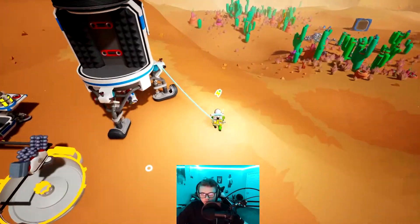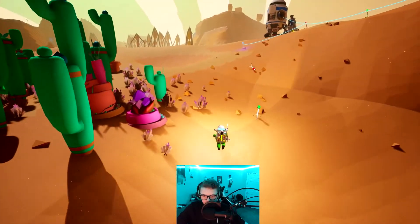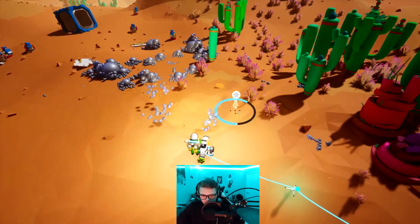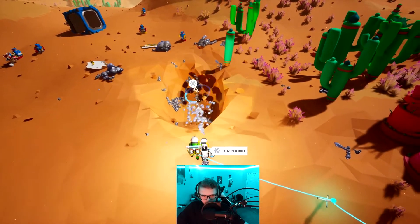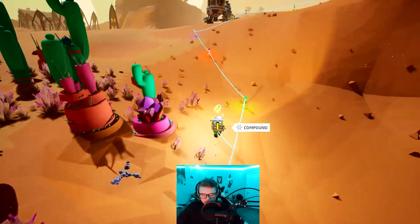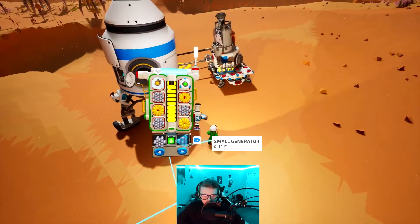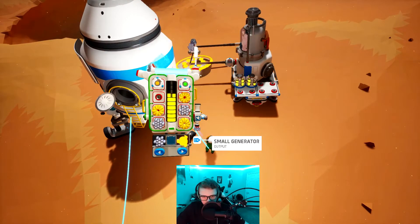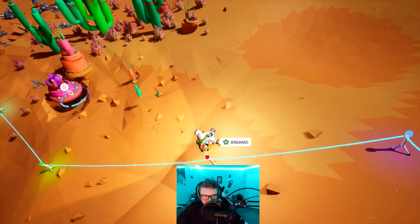We can do small generators. We need to get some compound — there was some right over here. I'm assuming this is organic. Let's dig up all this stuff for organic. Hopefully we can get these generators running. Let's get enough for quite a few generators. We'll go build the generators and then get organic to fuel them. Small generator — we can make four, which will hopefully be enough. Let's throw it on there and go grab a few organic to at least get something going.